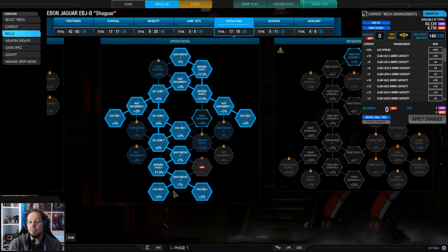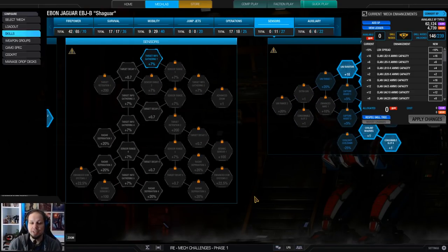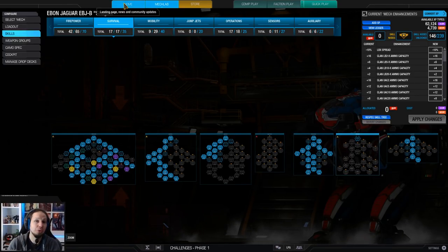We have operations here because I wanted cool run - it's a no-brainer more or less. And I'm running double cool shot here because sometimes you need the additional DPS from that cool shot to bring the target down and get that kill you desperately need before the enemy kills you. That is the build, everybody.